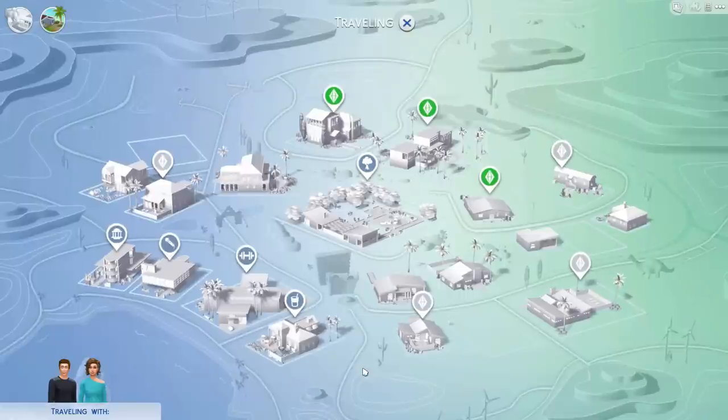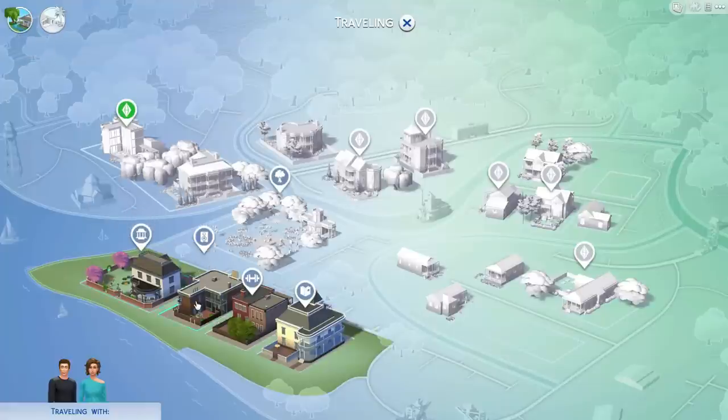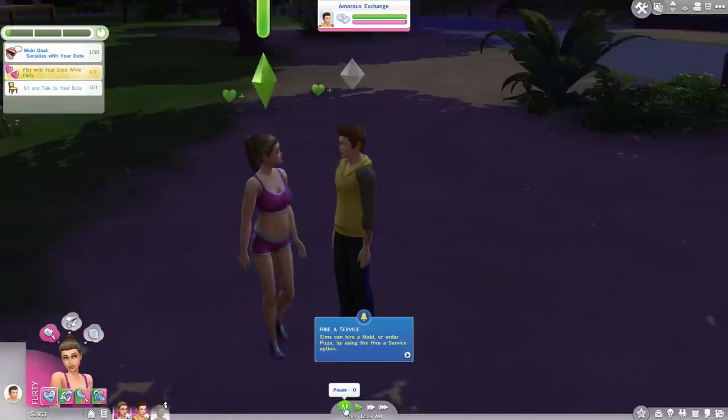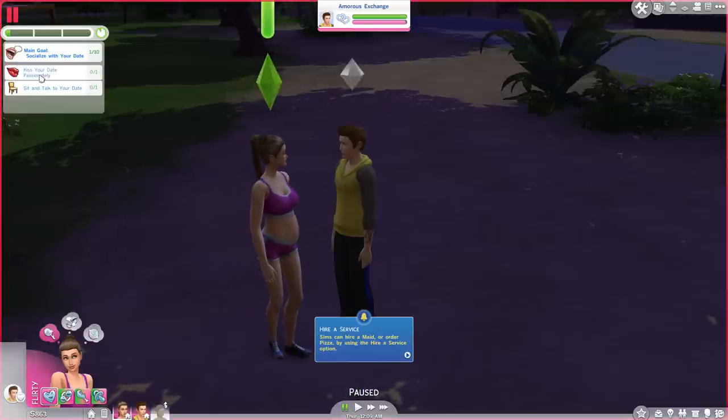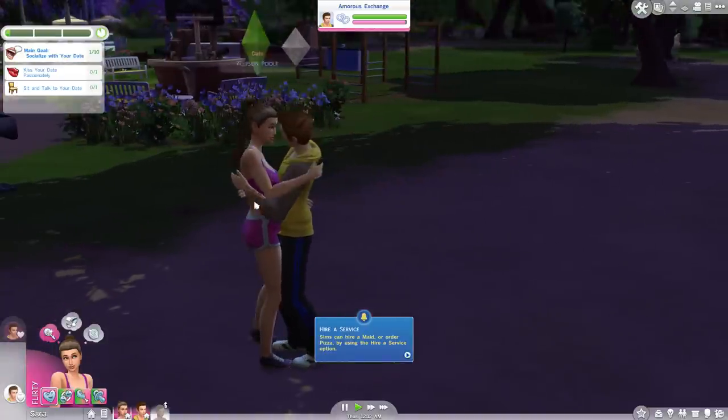We're going on a date. We've been to most places so let's go to a park and roam around. At a park you can just chat and stuff, maybe go for a nice romantic walk. There's a bird in the background. Allison's feeling a little bit flirty, so we've done that one. Kiss - kiss passionately - oh yeah perfect. The clothes are a little bit weird, not really going-out clothes are they.